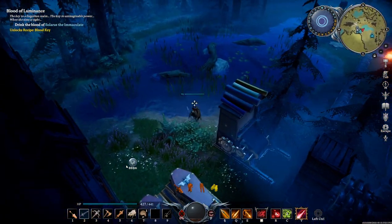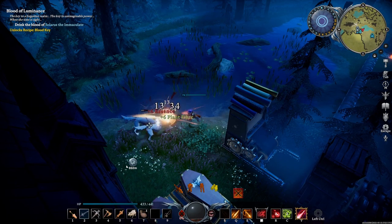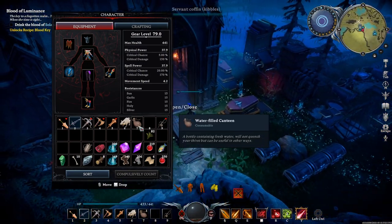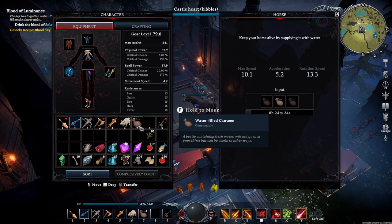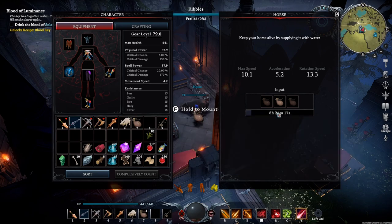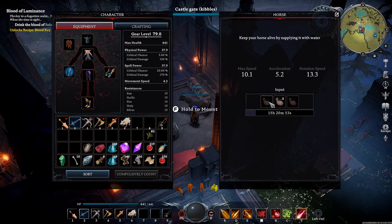Put the empty canteen on a hotkey like one through nine. Then go by some water, point at it, and press your hotkey — it'll fill up instantly to a water-filled canteen. You can also find them by looting random boxes and chests in Dunley Farmlands, Farbane Woods, and all over the place. To give them to your horse, just get near the horse to bring up its menu and put the canteens in. You can stack multiple per slot — I think five per slot.